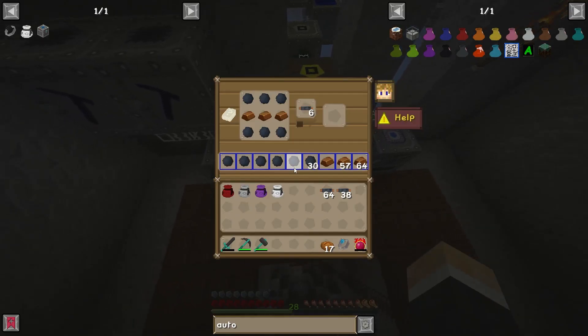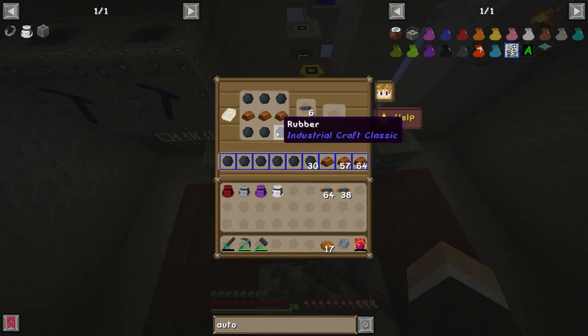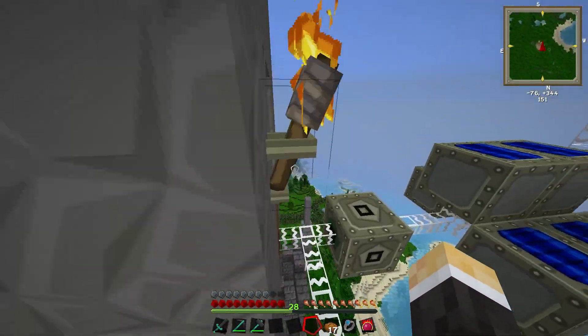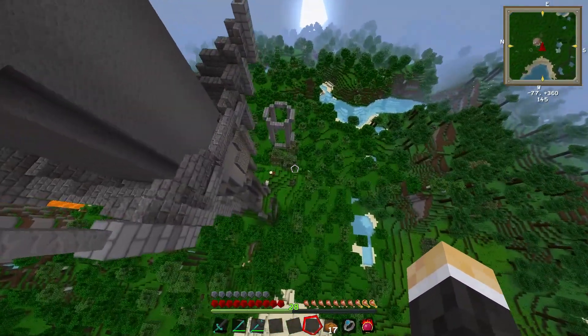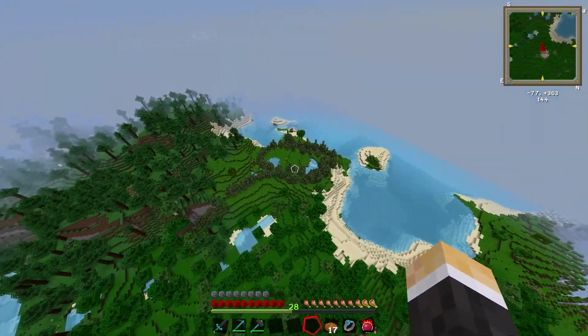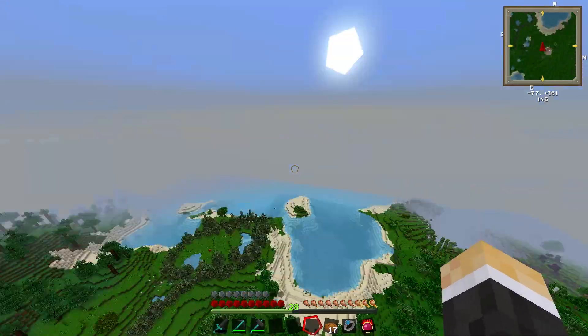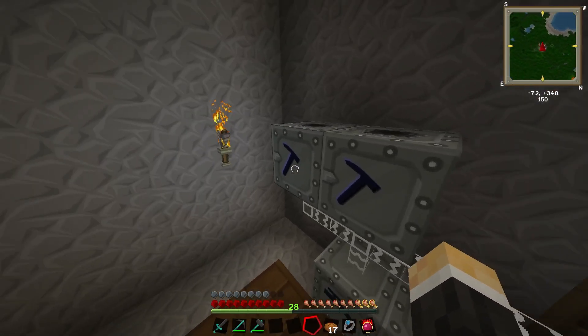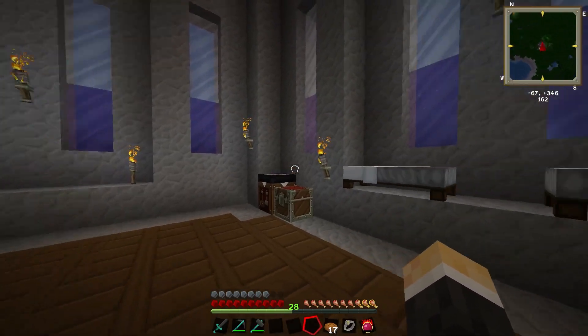This also brings up another point: the rubber in here doesn't create an EMC value, but sticky resin does. Last video I talked about having a giant rubber tree farm — and there's my Ring of Rubber over yonder — but I don't need any of that now. Sticky resin has an EMC value, which means we can create a bunch of EMC through our condensers and collectors, throw it into the extractor, and it'll create rubber. That's a nice discovery.